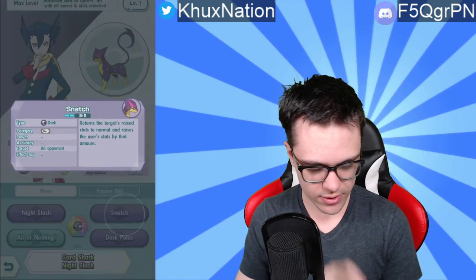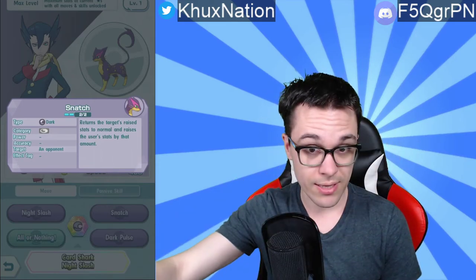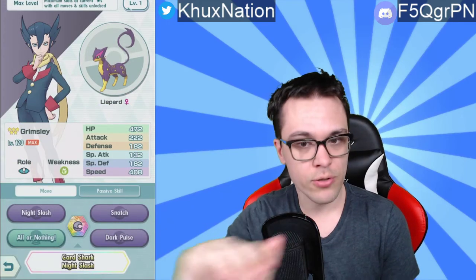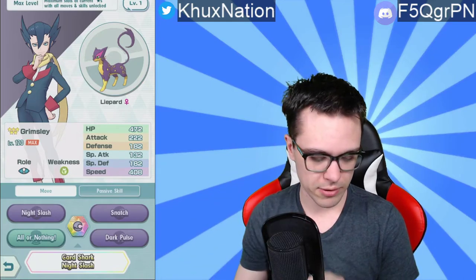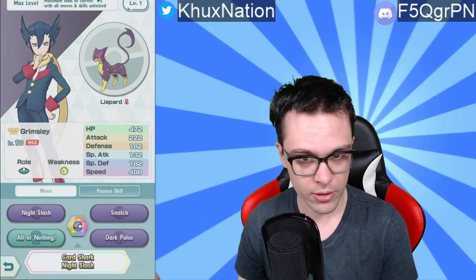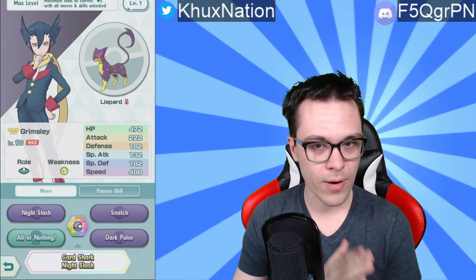It's also icing on the cake that if you actually use Snatch before your sync move — because Snatch completely wipes the slate clean and the opponent will have no buffs at all — the sync move says its power is increased if none of the opponent's stats are raised. The sync move already has a power of 240, which is a pretty massive amount. If it does more damage because you used Snatch beforehand, that's really good, especially for a Tech Pokemon. It's a self-reliant combo — you don't need a different Pokemon on your team to pull it off.